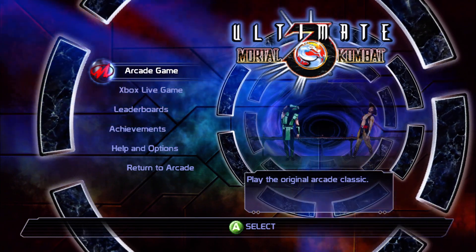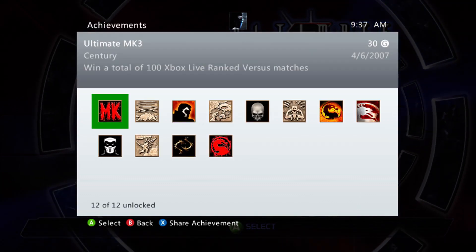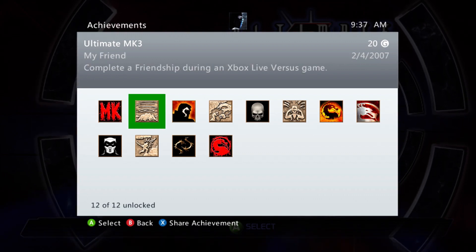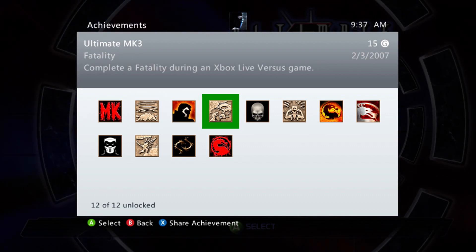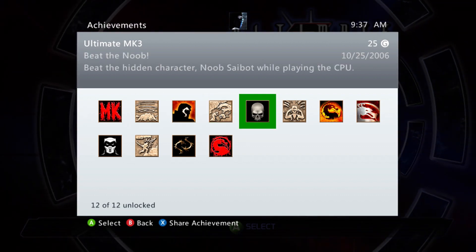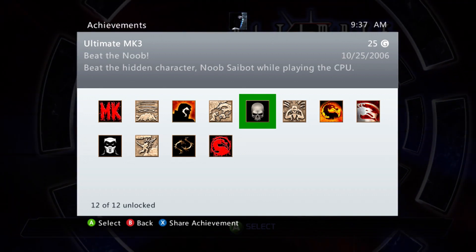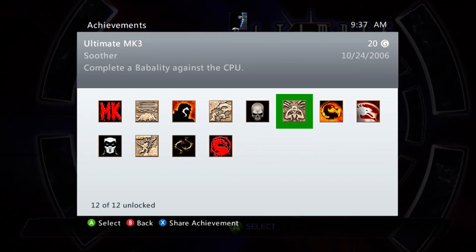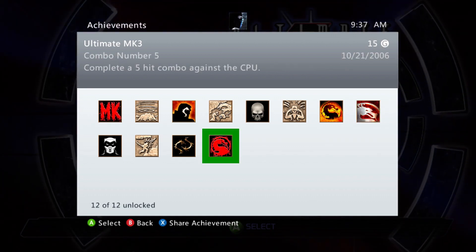The CPU — the way they read your inputs — is insanely cheap. But you'll see a bunch of that. Let's go through here. There were achievements for this game: win 100 live matches, do a friendship online, win 10, complete a fatality online. Almost everything was online. Beat Noob Cybot — I think you do that after you beat the game and choose one of the little rewards. I'll do a babality right there. There's beating the game.